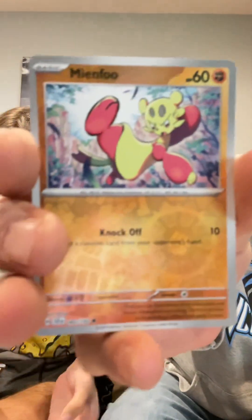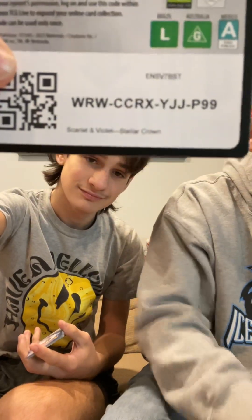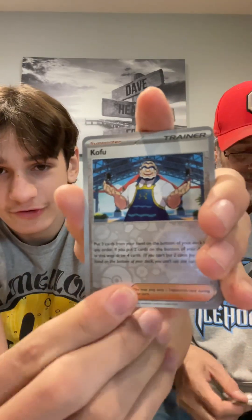I'm not going to pull one now, that's for sure. I got the Meinfoo, Morgrem, and a Lapras EX Tera. I'm surprised you pulled the Tera card — we just pulled that yesterday too. Failings Reverse, Cofu Reverse, and a Klinklang holo.